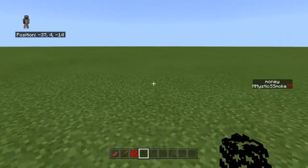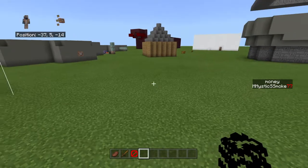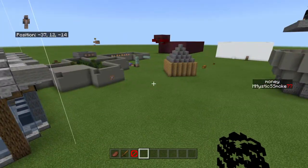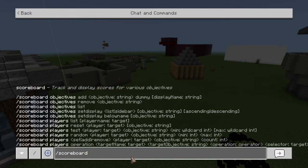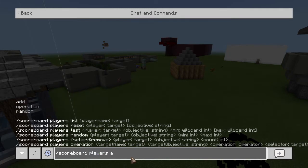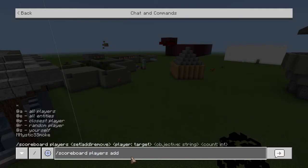The way you guys will end up doing this — you can do this on PS4, PC, or Xbox. You're going to want to type slash scoreboard, then go to players, and then add or remove, whichever one you're doing.